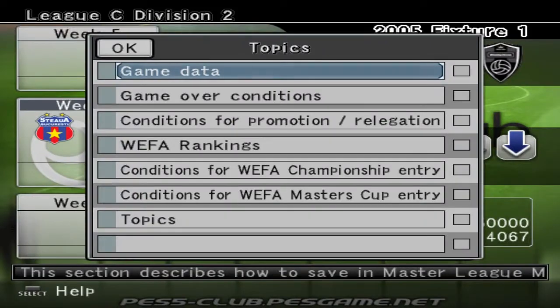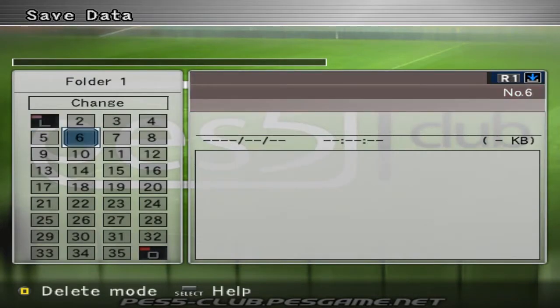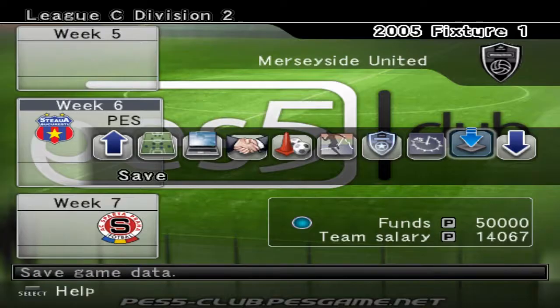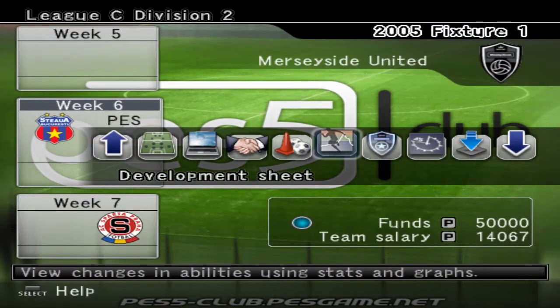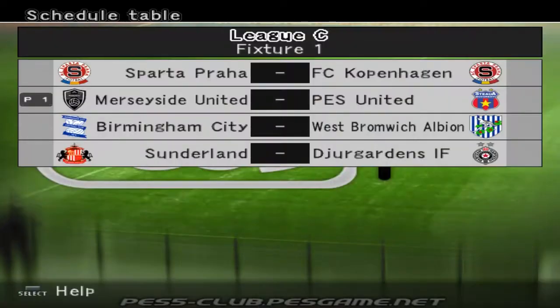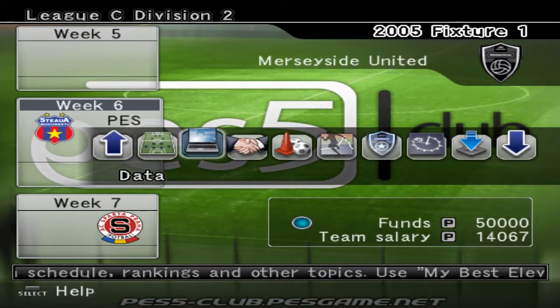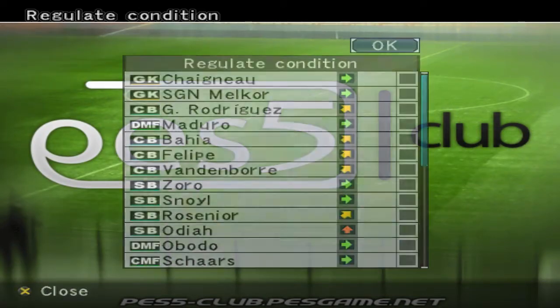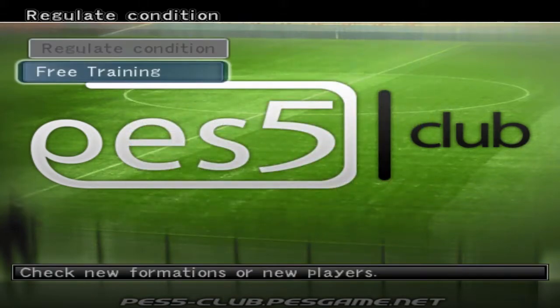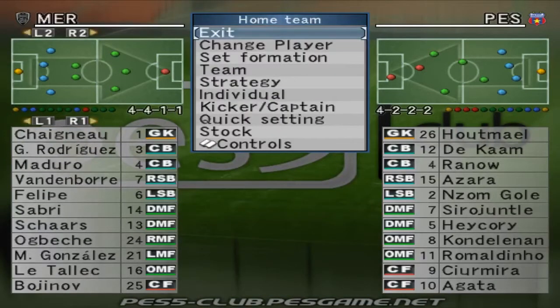Okay, the first fixture. Let me save first - there you go. Alright, let's make sure everything is good. Looks like everything is good. The first match is against PES United. Ignore the logos, they're incorrect. I've got my team ready, I gotta make sure I regulate condition - I always do that for the start of the first match. Then I prepare the team.